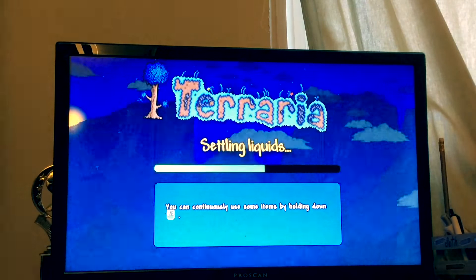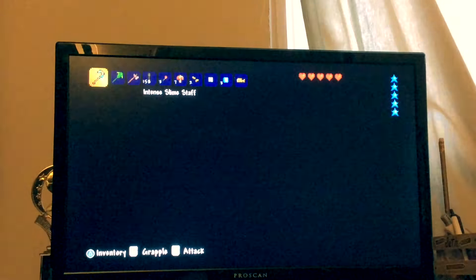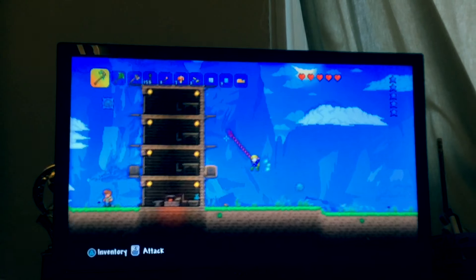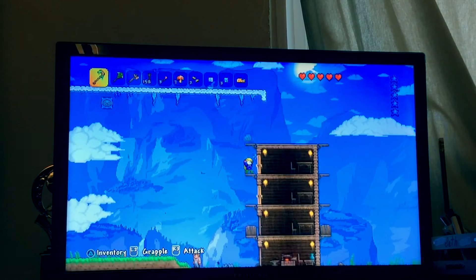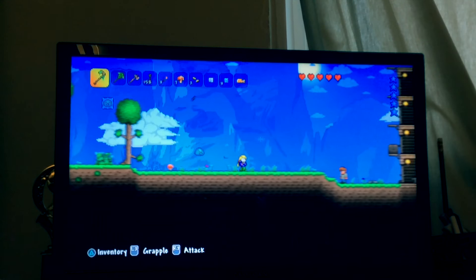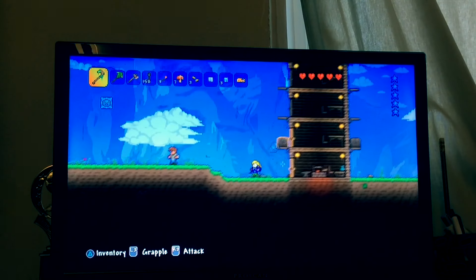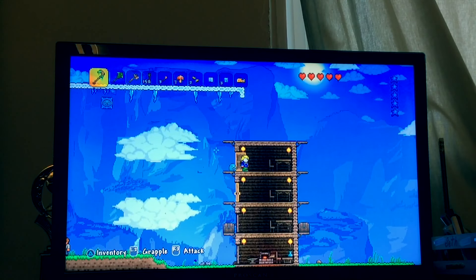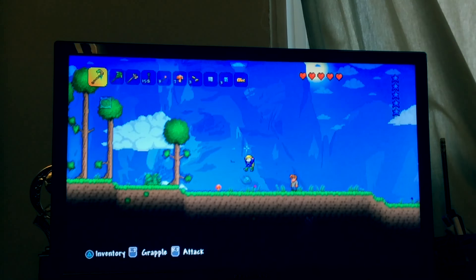I'm not going to be starting it because I already started one. This is on my private world. You get a little squishy — it's a slimey. I like slime. But yeah, that's very useful. Say that I was up here — get launched. Imagine having a slime statue. I can just — say that I have Hermes boots — I can just launch and then run super fast.